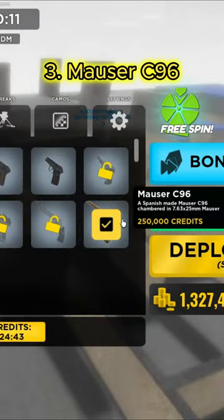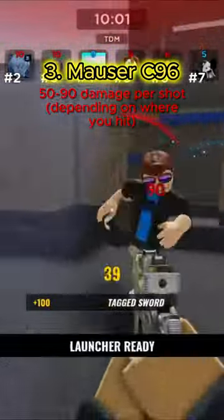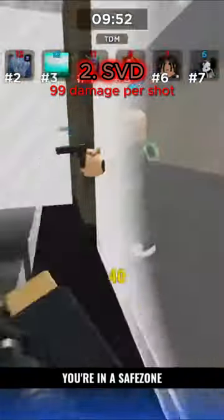The next weapon is the Mauser C96 — that's quite a bit of damage. Next we have the SVD; this one's literally a long shot if you use it correctly.